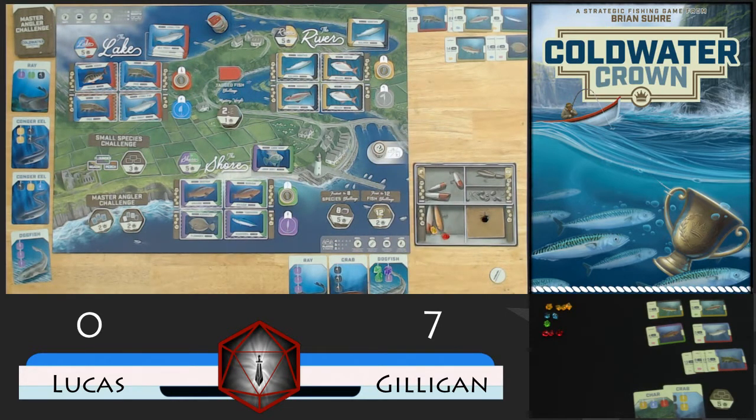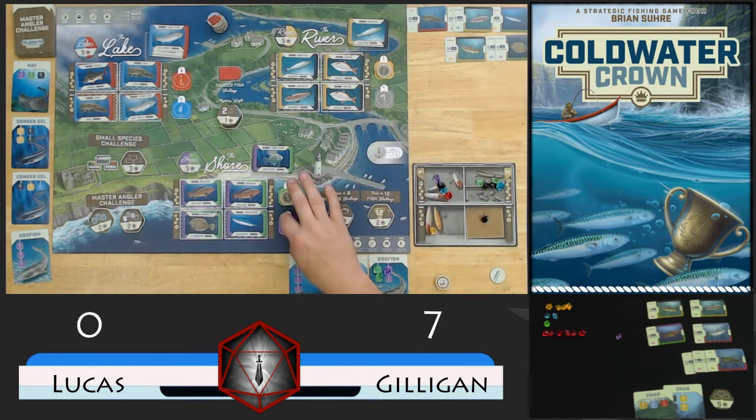We'll go ahead and place on this port space and I'm going to go ahead and fill up zones 5 and 6 now. And then let's go ahead and take from red - one red bait from each zone. Gilligan's ahead of us on fish again, so only one draw this turn, and that is purple. We move backwards, so that will move this one to purple. Discard that - only one purple, so no catch.